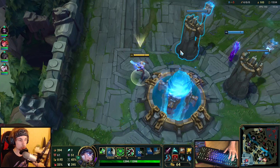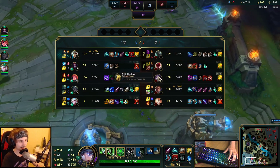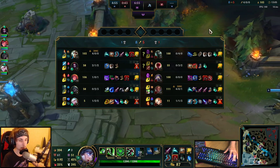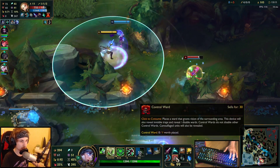I'm still going to get Hexdrinker this game — not because of Lucian or anything like that, it's just that they have Lux on support, Cassidy in mid lane, and Mordekaiser top. They have three champions that are AP. So why not build Hexdrinker here? It's a perfect item.